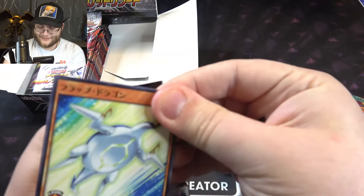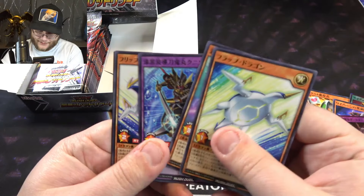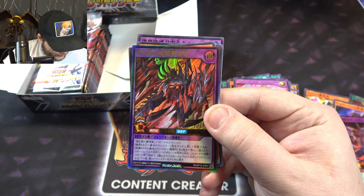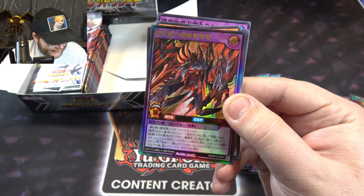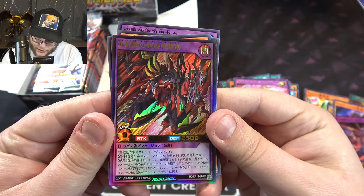What else we got? Another really random fusion. I feel like all these fusions are kind of like — oh, okay. What else you got? Oh, here we go. I think that's the cover card. Oh man, that looks cool. I think that's a Red-Eyes. We'll see. It is Red Reboot Enhance Boost Dragon.